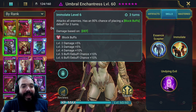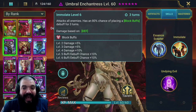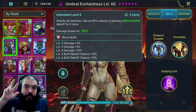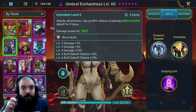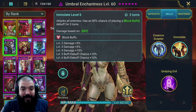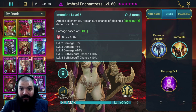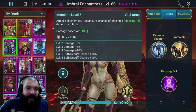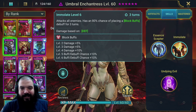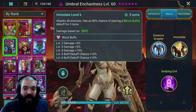Immolate is her A2 - it attacks all enemies and has an 80% chance of placing a Block Buffs debuff for three turns. Once booked, this goes up to 100%, providing you've got the accuracy to land it. The damage is based on defense. This is actually a really hard-hitting move, as is her A3.